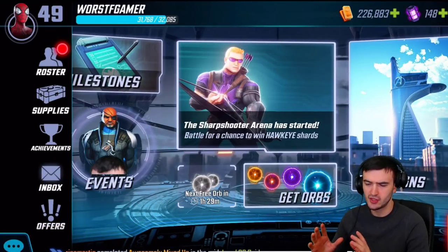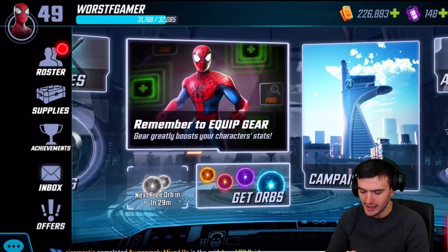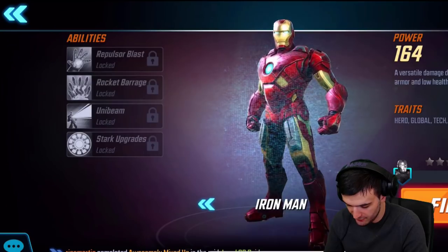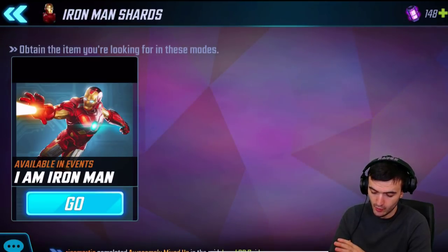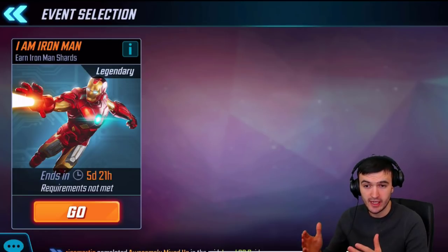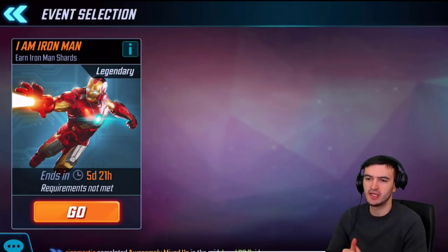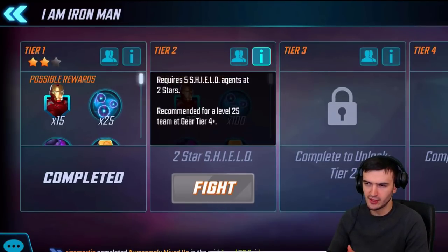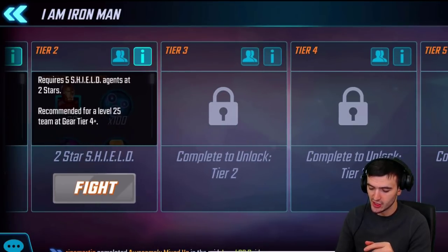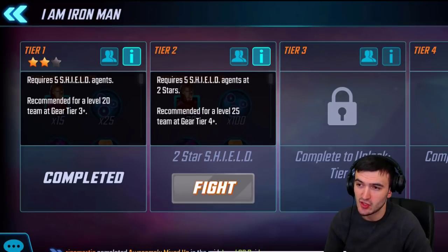Depending on when you start the game, you might be confused because when you look at Iron Man you'll notice there's really no way to get him. If you click 'Find,' it's going to show you that an event is running — other than the event, there's no other way to get Iron Man. They run this event periodically, so I want to prepare you so you're not confused. Open up your event and there are five different tiers. It requires you to use your Shield agents — that's it, only Shield agents. Iron Man is a free-to-play character; you don't have to pay anything, you just have to beat all the tiers.